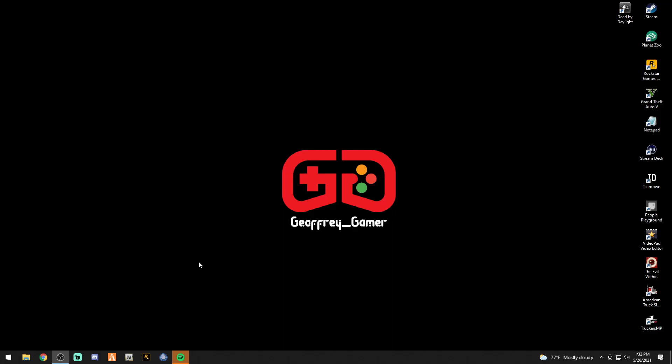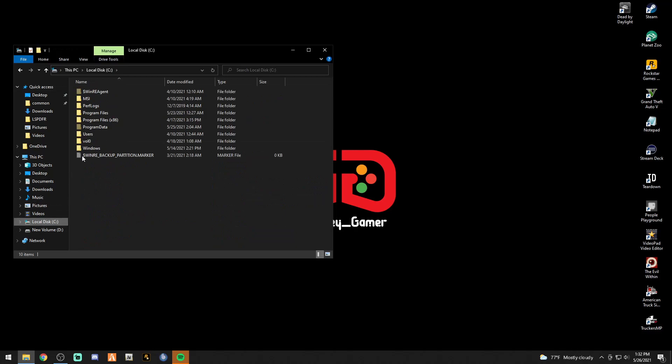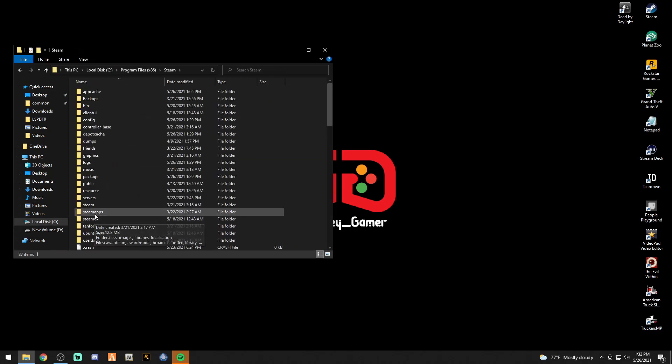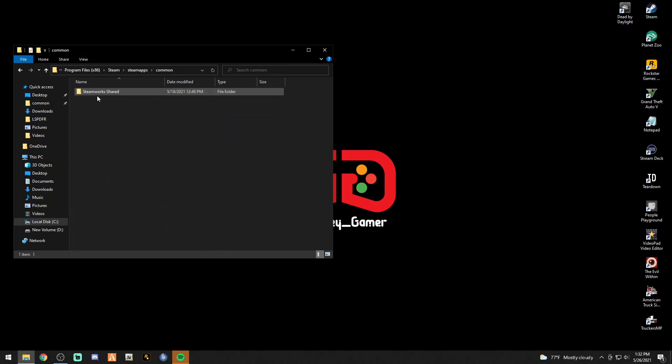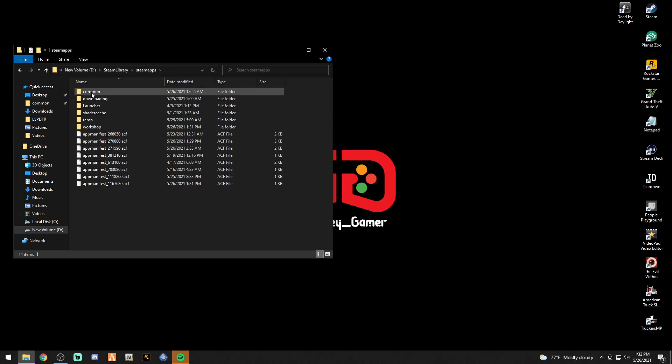Here's what you want to do. First thing: locate your main directory. Go to the disk drive where you have the game installed. This is for Steam — go to Program Files x86, then Steam, Steam Apps, and Common. Right in there you'll see your Grand Theft Auto folders. I'm going to go to mine because I have it in a different drive: Steam Library, Steam Apps, Common.